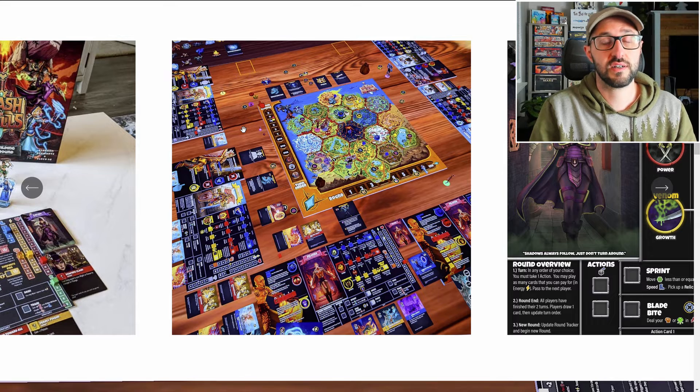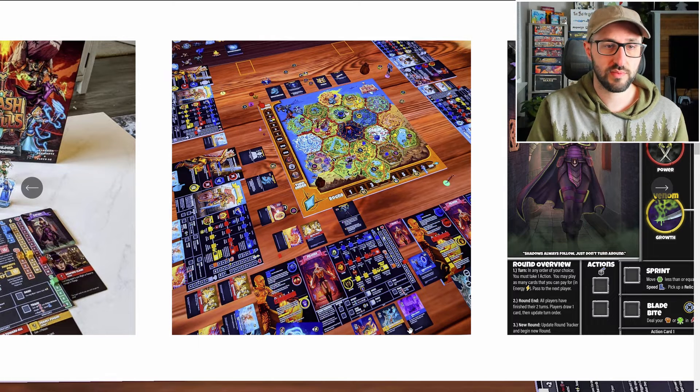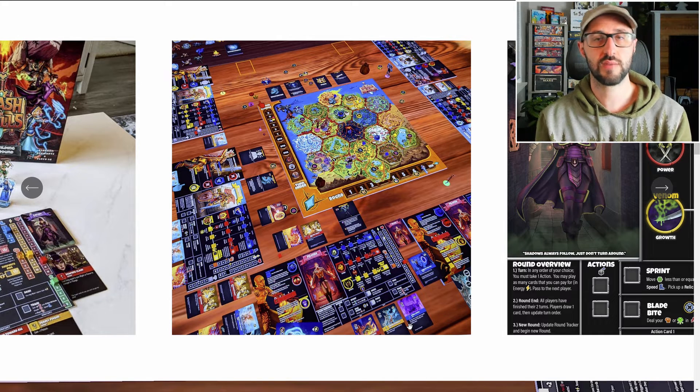The really neat mechanism here is that when you pay energy to play cards from your hand, those actually go into a little river of three cards under your player board. Each player's river is going to get shifted over one card to the right at the end of each round, and if you already have a card in the rightmost spot, it's going to fall off and get discarded for the rest of the game.